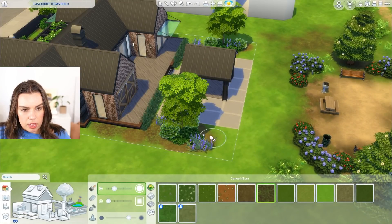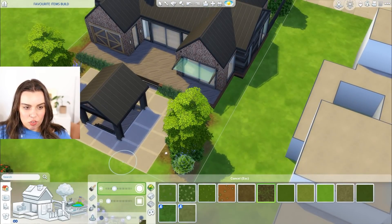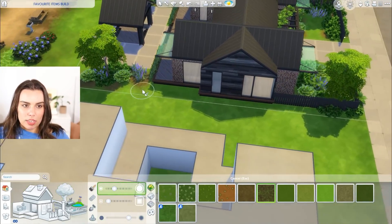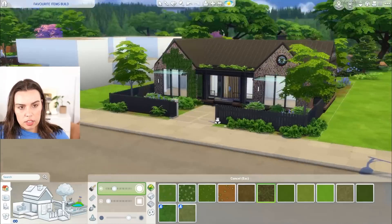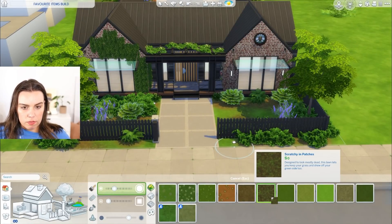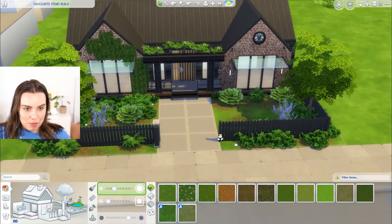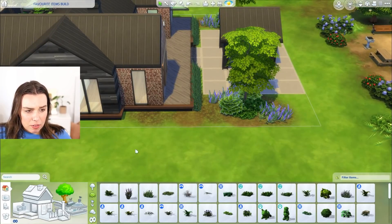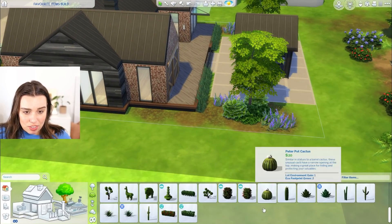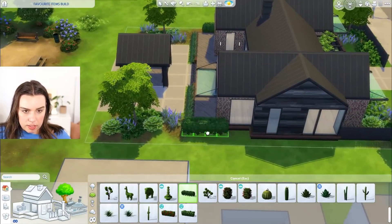When you're landscaping, I suggest you use the fading brush to really gradually blend the different terrains together. I usually just use the dirt dual dye or the scratchy and patches. This is a very leafy block — I think it looks really pretty though. Another favorite thing of mine is definitely the long hedges — I use these all the time, so I'll stick a couple on the sides.